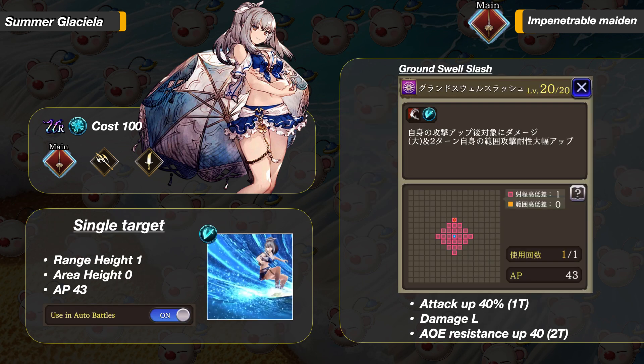Next up, her LB. It is a single target attack up to range 3. First it increases her attack by 40%, then deals large damage, and increases her AoE resistance by 40 for 2 turns.